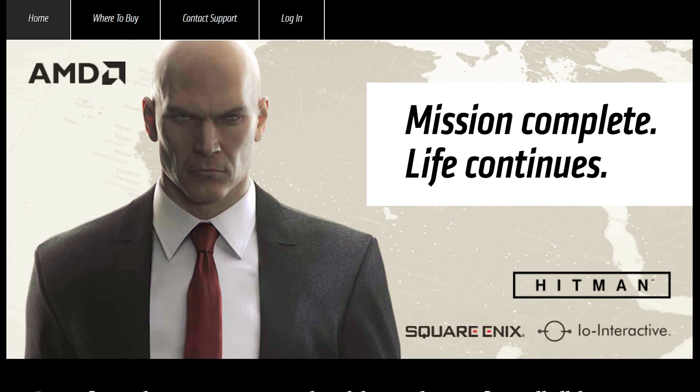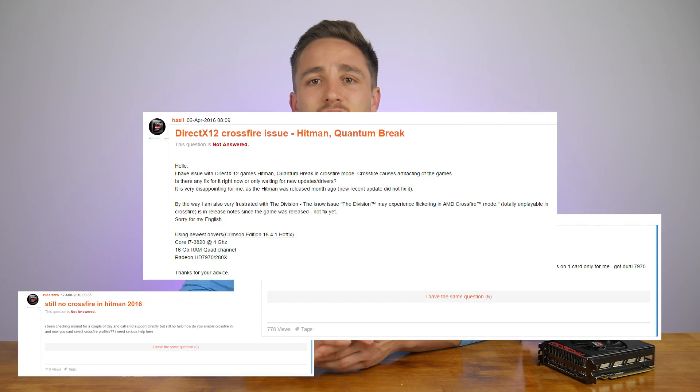Despite being an AMD-supported title, Crossfire didn't appear to be working in Hitman. When I tried to launch the game in DirectX 12 mode with Crossfire enabled the game would instantly crash to desktop. After searching around, all I found were countless other Crossfire gamers suffering from the same symptoms, even with the latest 16.4.1 hotfix driver. Other games I planned to test that failed to work correctly or at all included Just Cause 3, Assassin's Creed Syndicate, and Rainbow Six Siege. The recently released Quantum Break also lacks Crossfire support, but given how new this title is I'm happy to look the other way on this one.